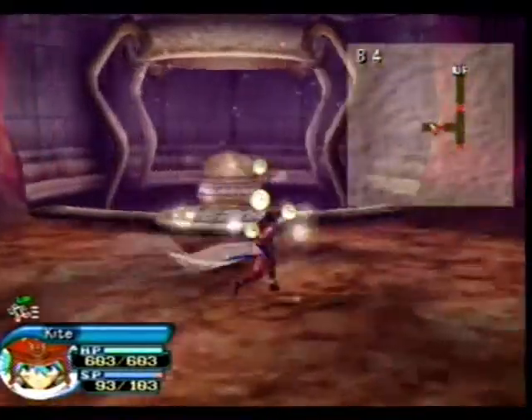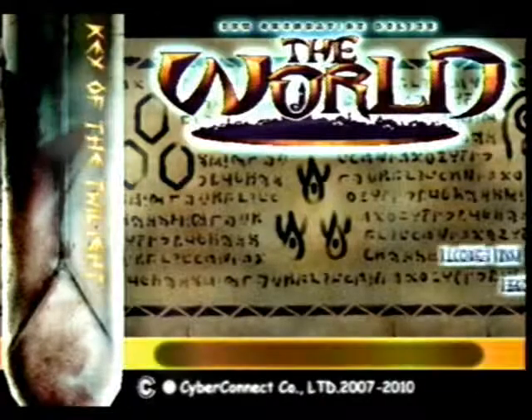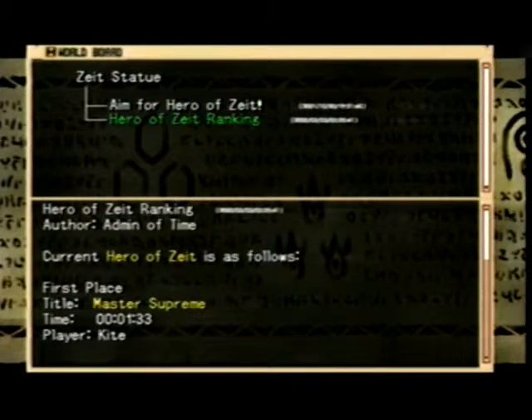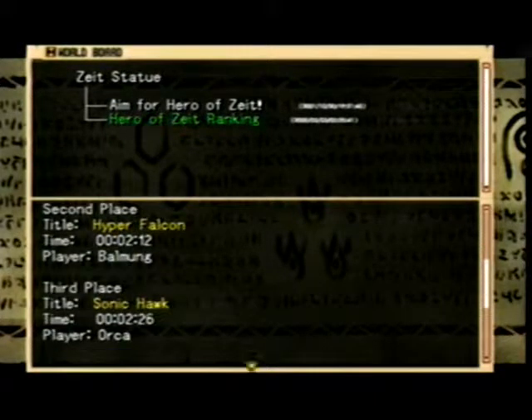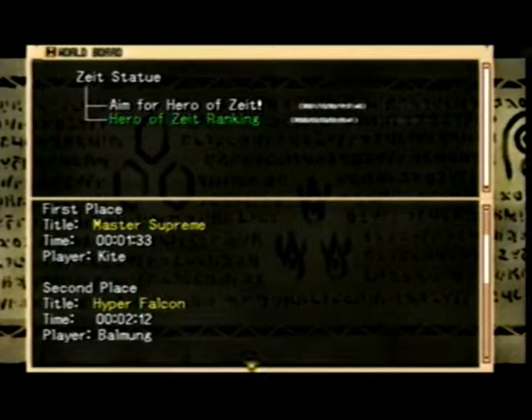They make this whoosh look! Meet you back in town. So we're going to go to the boards and check the standings, because they actually do change. Zete Statue Hero ranking — rank one: Kite. We are Master Supreme at a time of 1:33. Hyper Falcon Balmung at a time of 2:12. And Sonic Hawk Orca was about fourteen seconds more than Balmung.